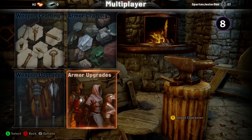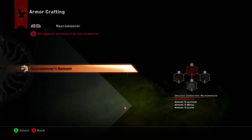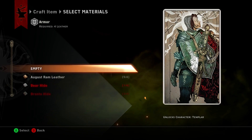Armor upgrades looks like it's different stars, so you go into armor crafting. You find the one you want — and here we go, Templar.